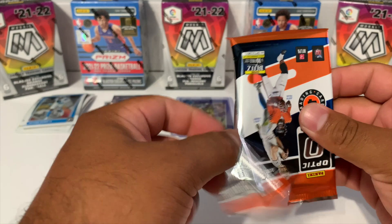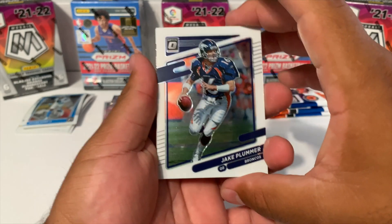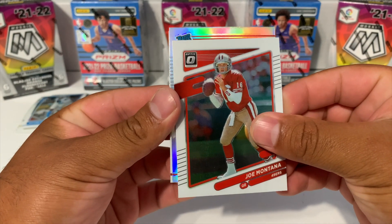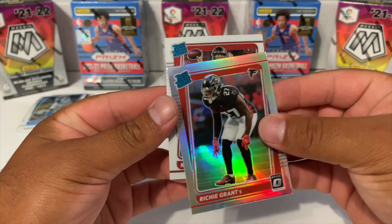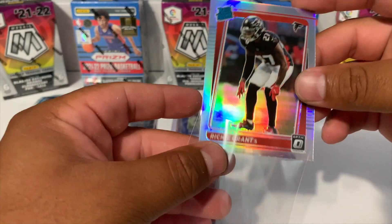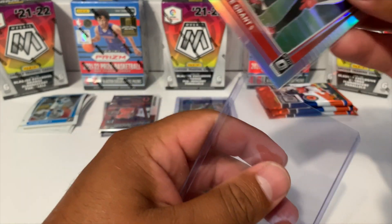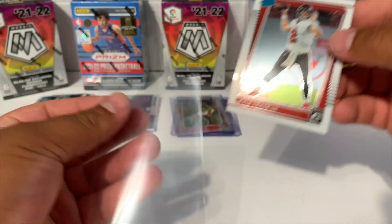By the way, I didn't get these mega boxes on retail - actually paid secondary market price. We got Jake Plummer, another Joe Montana this time with his Niner uniform, and looks like we got a rated rookie for the Falcons - Richie Grant on the hollow, followed by a Kyle Trask on the base. For whatever reason these shiny cards are not called silvers, these are called hollows. Let's sleeve up Kyle Trask as well.